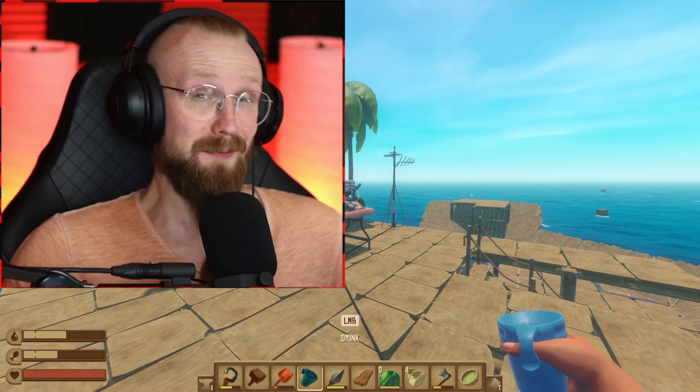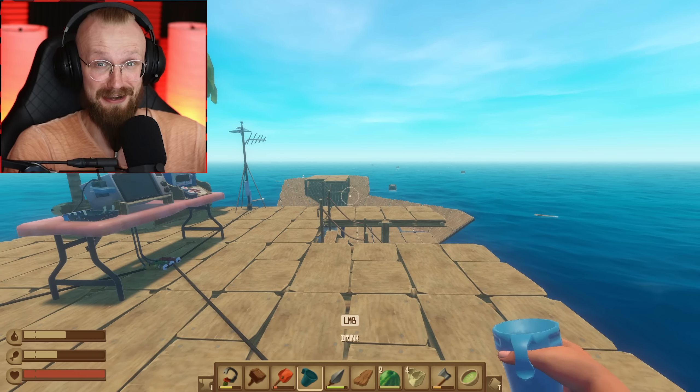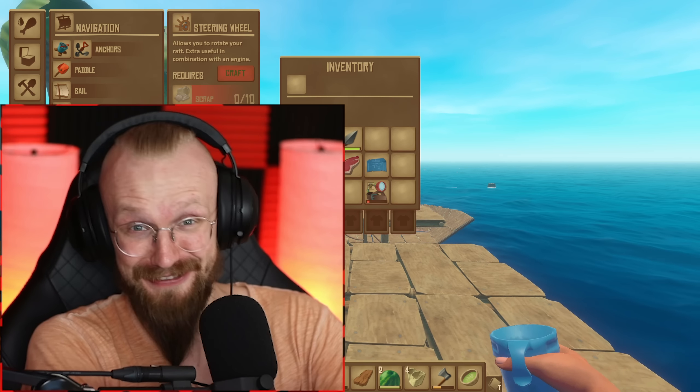Hey guys, it is me, Happy Circuit, and welcome back to Raft, the game where you have to survive while being stranded on the ocean. Our life on the ocean today is gonna get much, much better, because we have unlocked the engine and the steering wheel blueprint, and these items are pretty easy to craft, so that's what we're gonna be doing today.